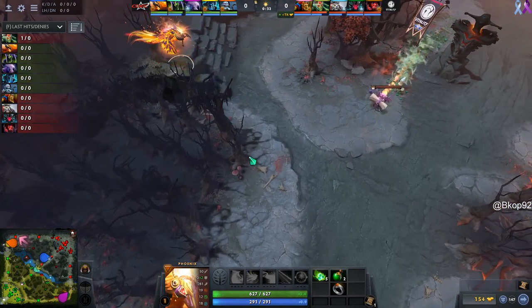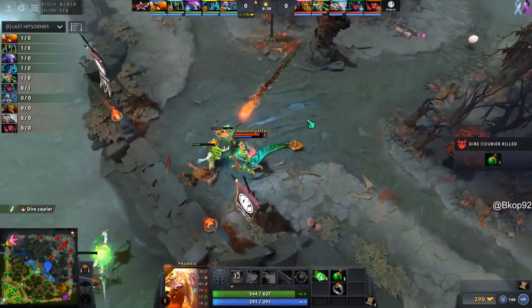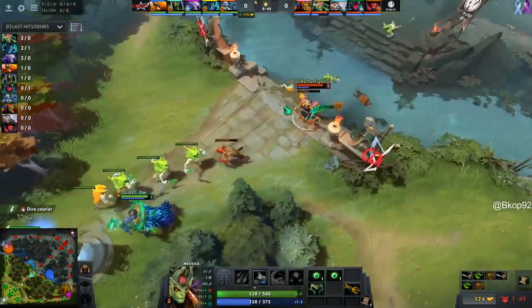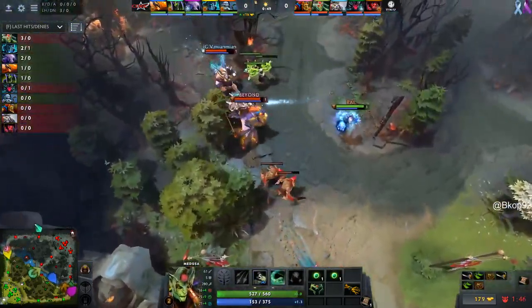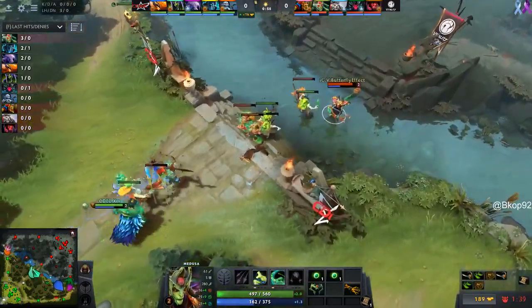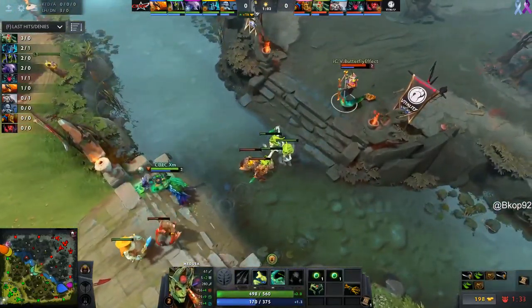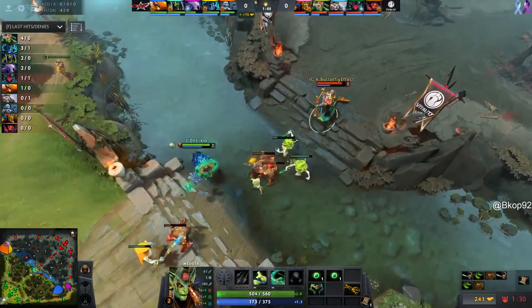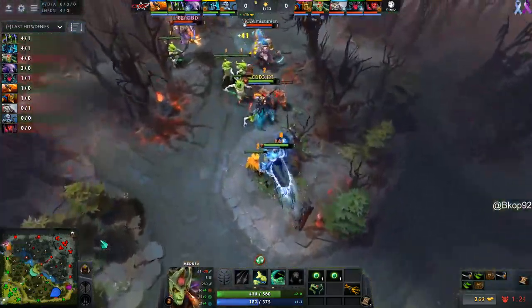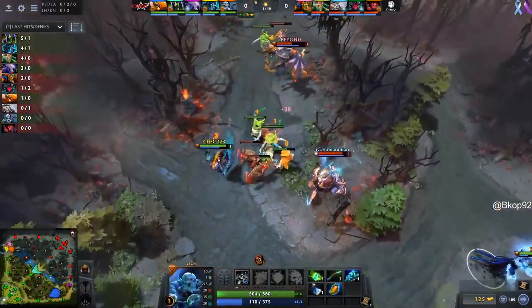We could see Phantom Assassin get a couple of kills in this lane depending on whether or not they're willing to keep both supports here and sacrifice farm for their Faceless Void. Now we get the good stuff. Looking over mid — Shaker going for the Courier kill? How often do we not see this anymore? And the Courier's coming through mid.